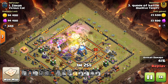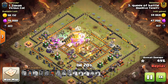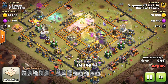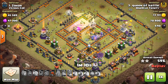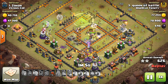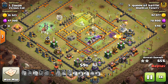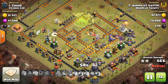A huge value on that Warden's ability — pretty much every troop in this attack was in that Grand Warden's Tome. You want to look to do those Queen Walks, the Queen Charges, if you can, because people aren't going to optimize their base to make defenses not reachable by the Queen, to put the X-bows far back to target the Queen, to put the air defenses back to shoot down the healers.